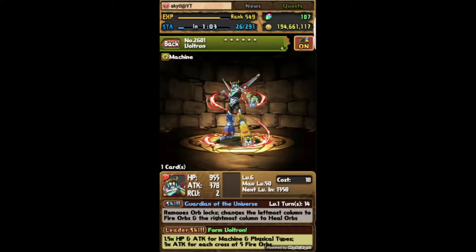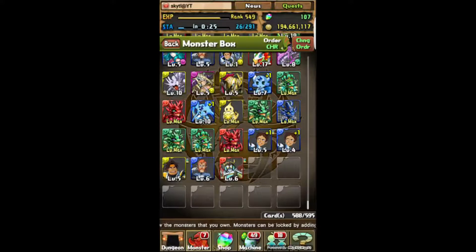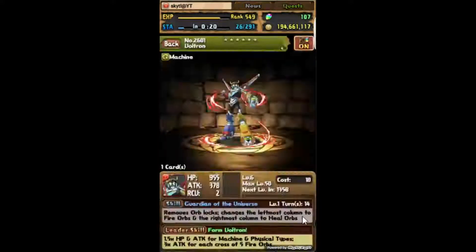Voltron's locked orbs skill is good, changes left-most fire orbs, changes right-most to heal. I probably won't use the leader skill, I will probably use him as an inherit. I don't really know his stats but this is great. Incredible — on the last one. I usually come with the mindset that the last one's not really gonna make a difference, but yeah, those are some pulls. I'm super pumped, look at this guy — he's a bunch of lions!